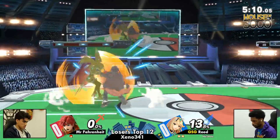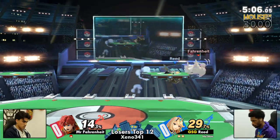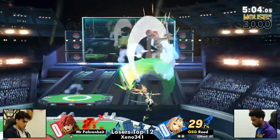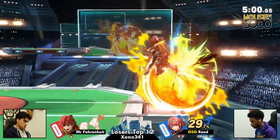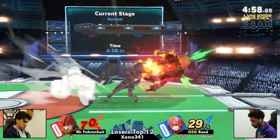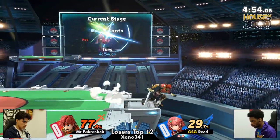Reed is now up a whole stock. Mr. Fahrenheit just closed his eyes for a second — fighting this character is arduous, especially when you can just get taken to 40 in an instant from Mythra. Finds the footstool! Stop getting hit. That was an awesome pivot grab off the footstool from the side beam.